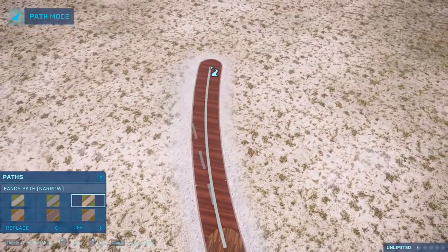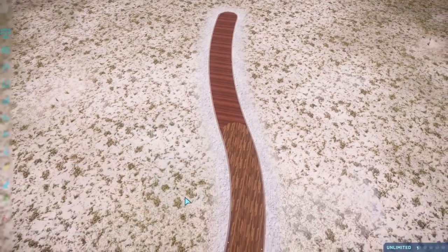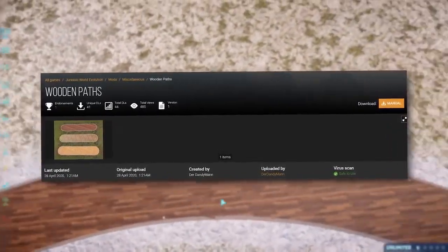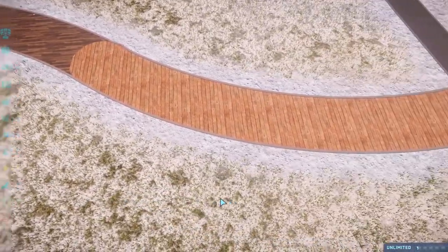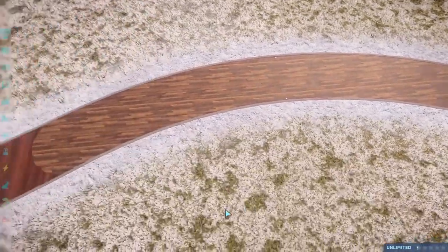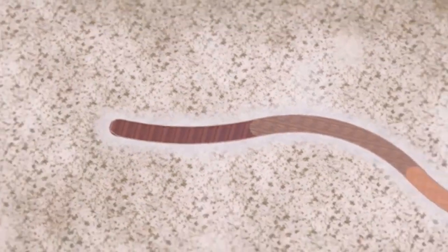And of course the fancy narrow path is this one. So there always was a narrow version, I think. But they've added a beautiful wooden texture to the path. So whether you want it to look like a boardwalk, a fancy little mall, or some warm mahogany — the choice is yours.